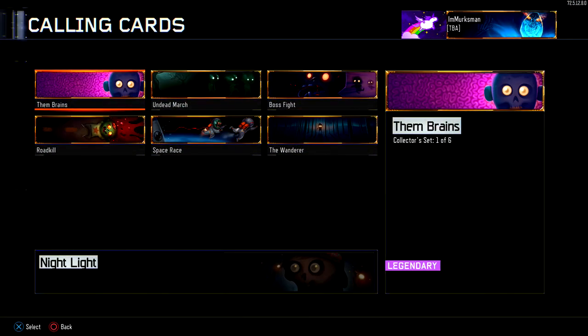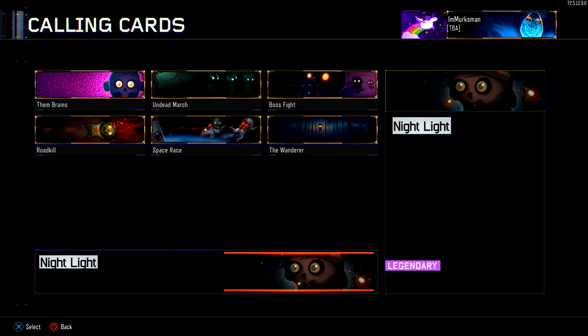Cartoon Zombies is the next one I have. You get Night Light, which is the last one you unlock. It strangely kind of looks like Syndicate doing his weird face in his profile picture — reminds me of Syndicate. It's a cool little zombie with night lights; a little light goes inside his mouth and lights up his head.